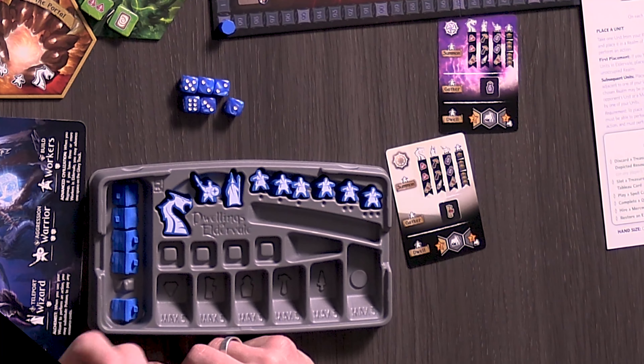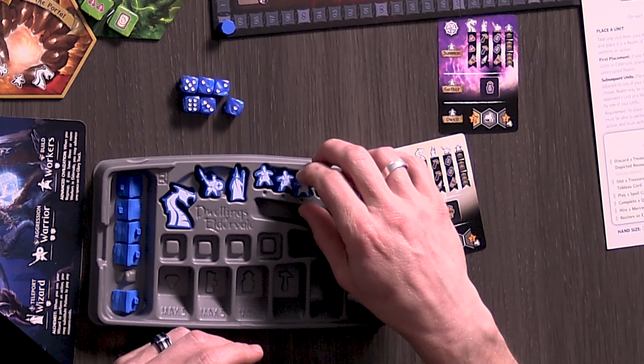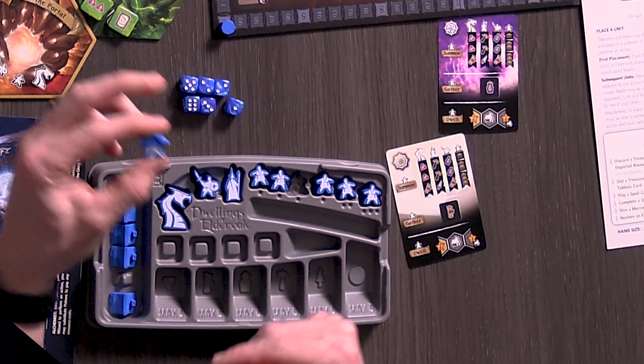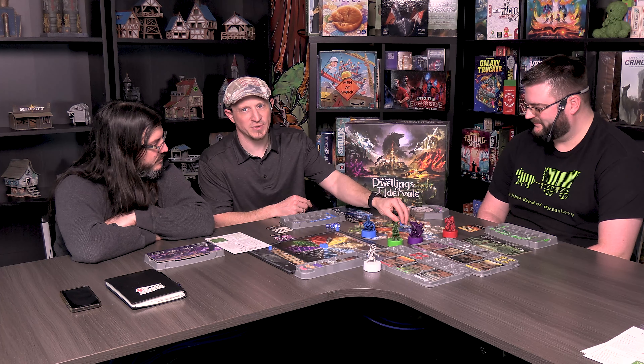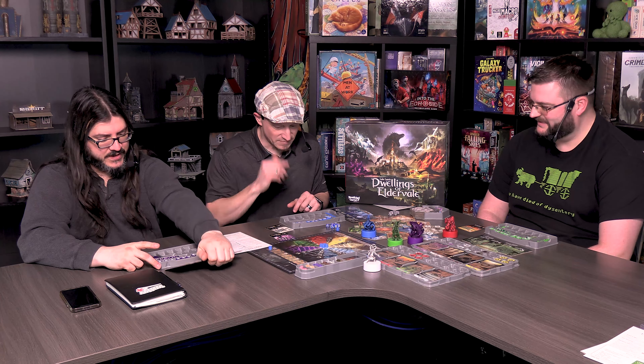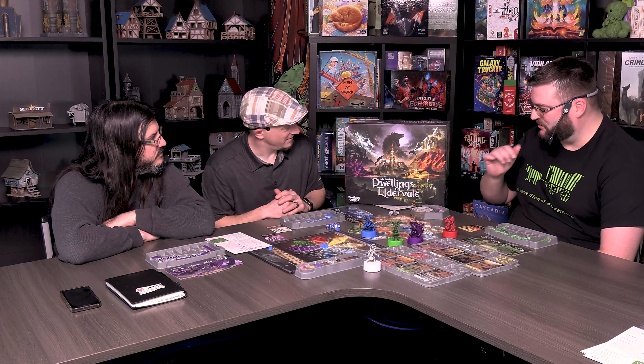There are these half-roof pieces that seem weird at first, but as Mike explains the rules, it turns out you put the roof on your worker and now it's a dwelling — which is amazing. Those are just some first impression things where I was like, 'Oh, that's rad, that's rad.' The trays are badass.